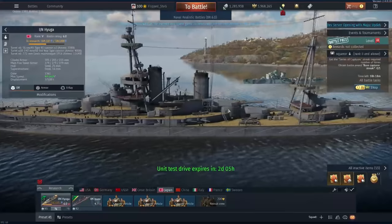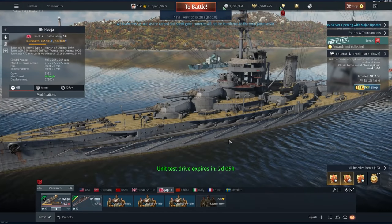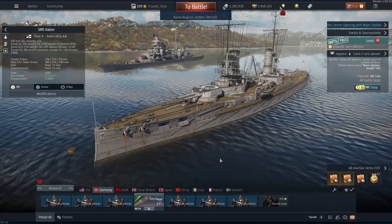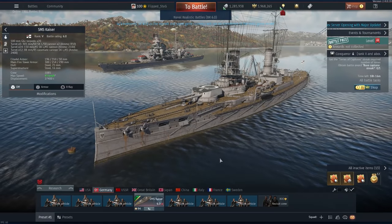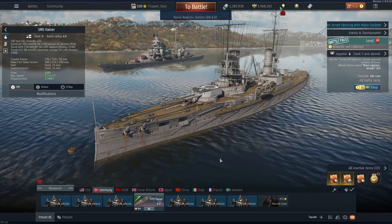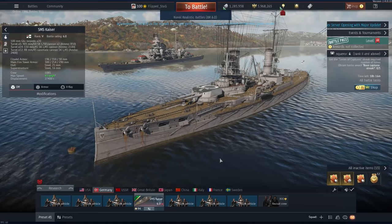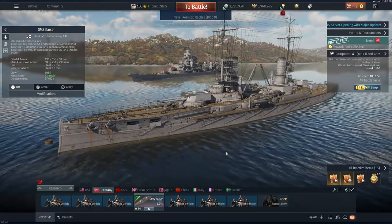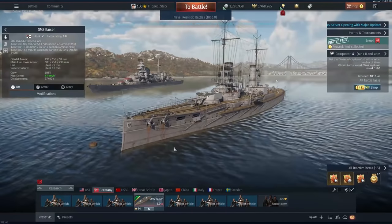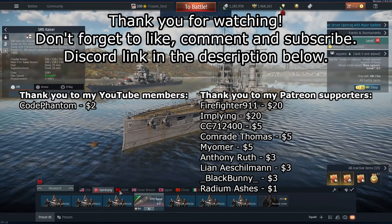Hyuga is going to be much, much stronger than it was — it's going to be the best Dreadnought in the game. I may re-review this one depending on if people want to see it covered again, as it is going to be like a whole new ship now. That's the 2.5 X-Way Strike dev server. I'll be reviewing some of these ships once they're out — the order will likely be decided by a poll on my Patreon. I'll hopefully make a video soon about all the damage model changes once I've been able to play them on live. This update should correct a lot of the mistakes made in updates 2.1 and 2.3. Thank you for watching — and remember, don't buy this.